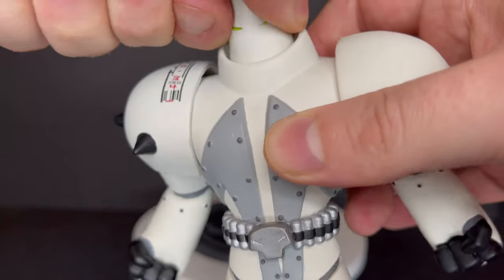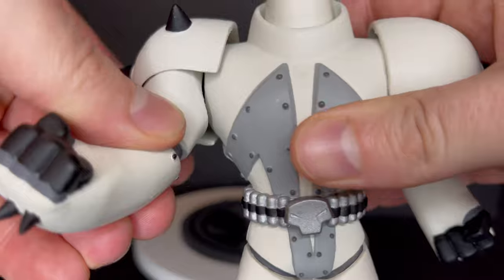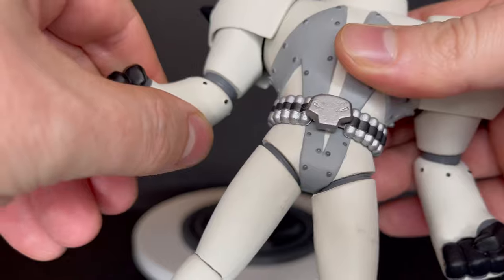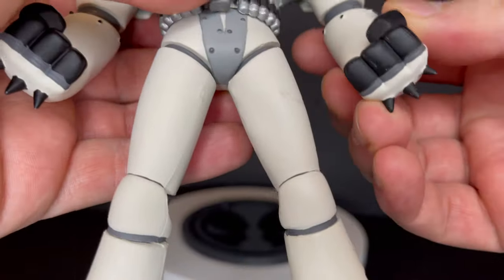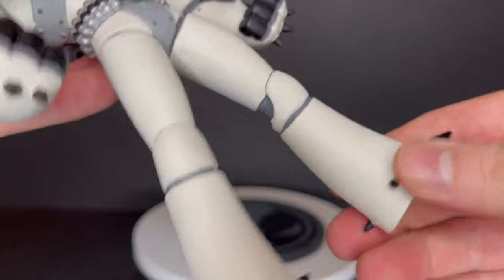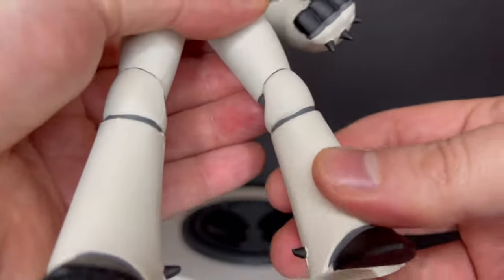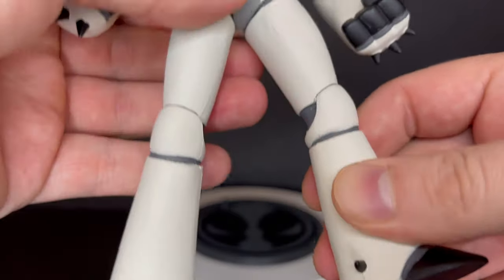As far as articulation goes, there's no articulation in the head, which is surprising — I thought that would have moved. You get some in the shoulders, but the shoulder pads aren't going to move. The forearms will rotate, and basically that's it — very minimal on this guy. You get a little bit at the waist, a little bit at the legs, and more towards the knee, and those will swivel right there.